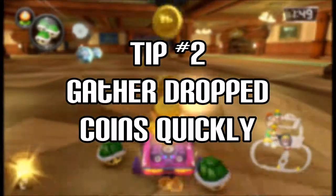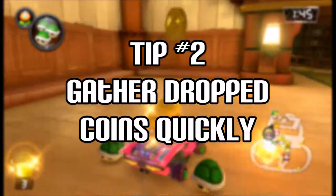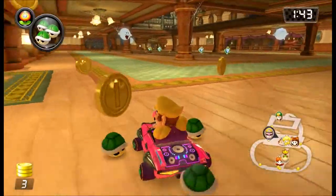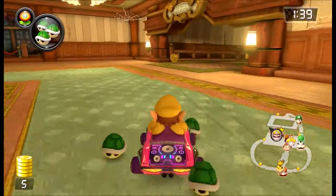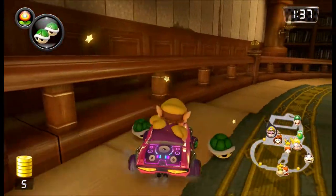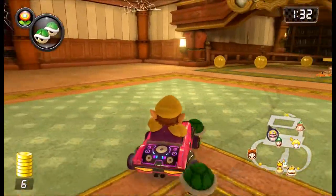Tip number two: gather dropped coins quickly. When a player gets hit with an item, they will drop coins for you to collect. Be quick though, as these dropped coins only stick around for a few seconds before they disappear. Try hitting opponents with items from a distance if you can, or grab the coins that an opponent drops after getting hit by another item.